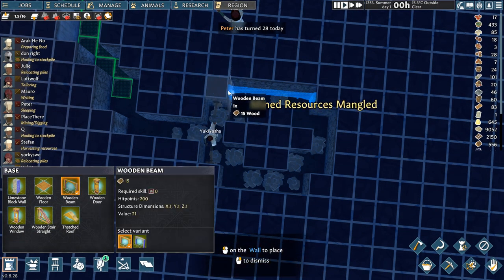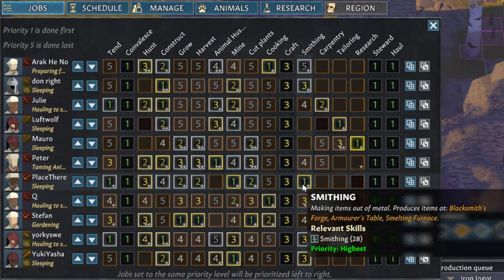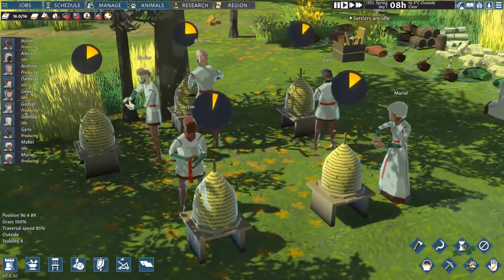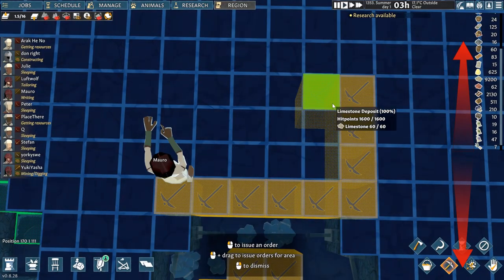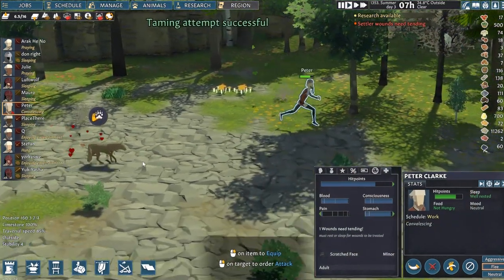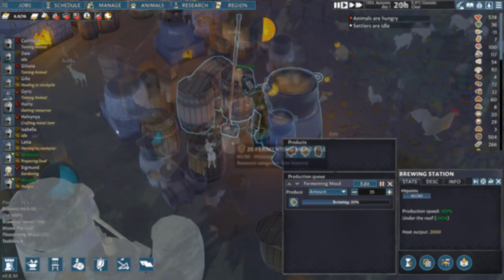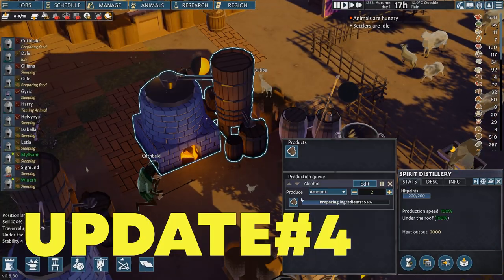This guide will touch on many other connected mechanics like structural stability, settler skill requirements, animals, and building designs, so I would advise taking a look at my previous guides on these specific subjects linked up here and down in the description. There you will also find my previous guide on brewing which is still relevant if you play on Going Medieval's other game version called Legacy, meaning gameplay up to update 4.